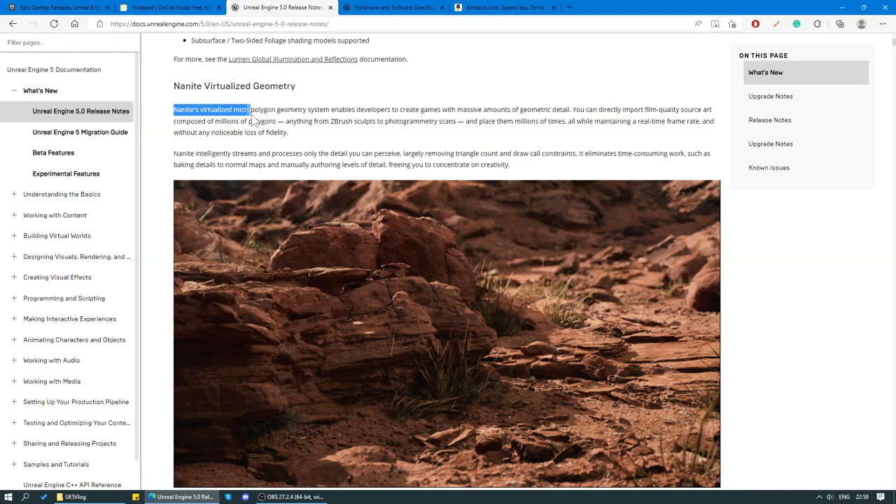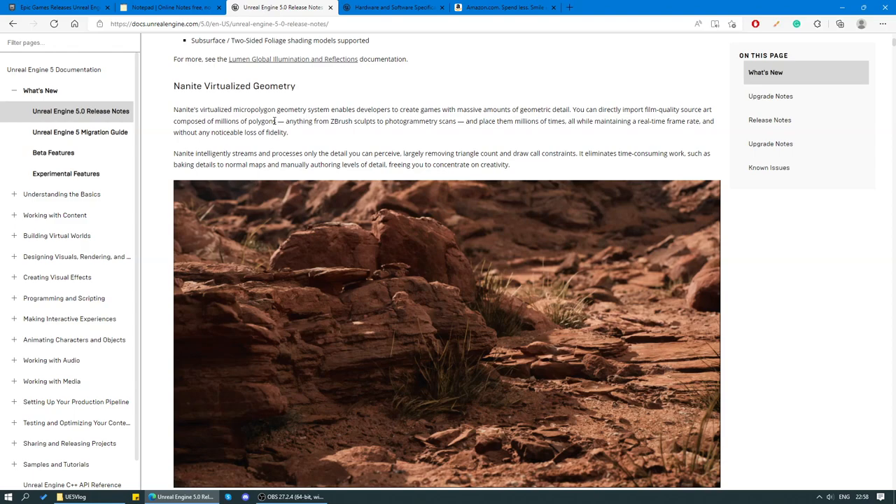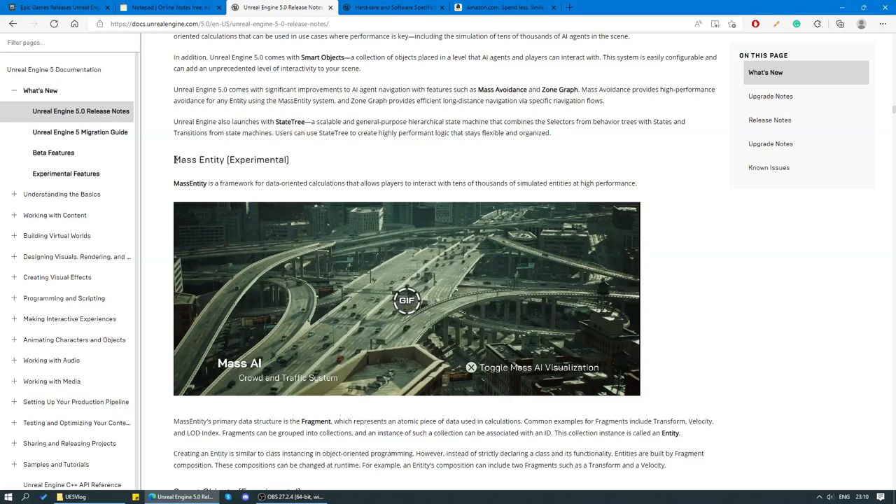Nanite is the bombshell here guys. Nanite's virtualized micro polygon geometry system enables developers to create games with massive amounts of geometric detail. You can directly import film quality source art composed of millions of polygons. Up until now, your entire scene was limited to like two to three million polygons, whereas now you can have that amount of polygons just on one object. This is going to completely change the pipeline of how models are made — it's going to save so much time because you no longer have to make LODs or worry about performance.